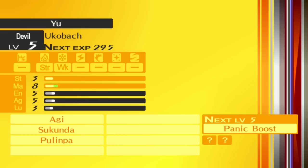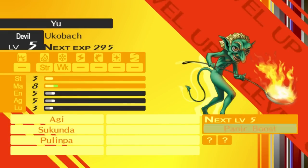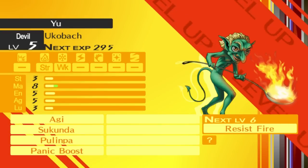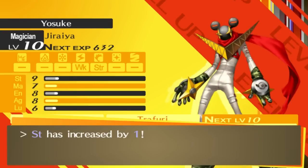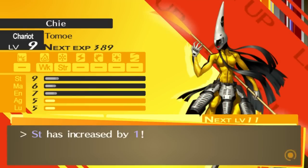We're level 10 already — not bad. And Okabak is leveling up. You gotta shine your new spoon and everything. Oh boy, panic boost. Can't wait to use that ability. Not really, probably not gonna use that. Everyone got a level from that fight — not bad.